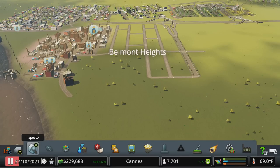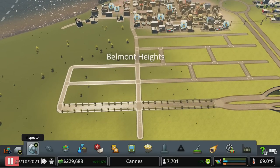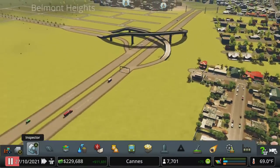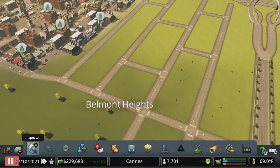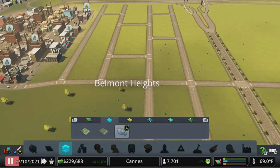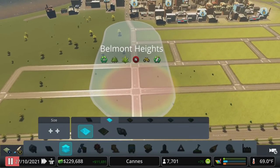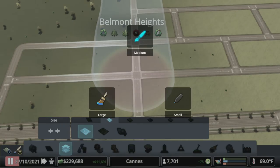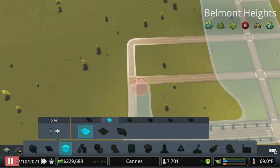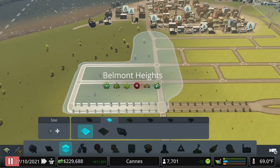We've got a bunch of space planned out here. We've already banned heavy traffic in this area. We've seen what Green Cities looks like from a low-density perspective — I want to do some Green Cities high density now. If you don't have Green Cities, that's totally fine, you'll just get regular high-density buildings. I want to paint a couple districts so we can see some of these things in action. I'm going to switch to the small tool, which magnetically snaps to roads and makes it easier to paint exactly where I want to go.